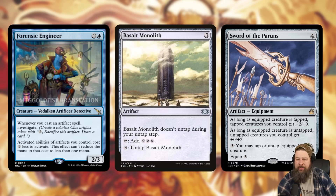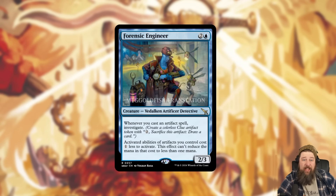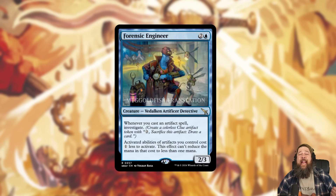If you're playing Commander and you have Forensic Engineer, maybe Basalt Monolith is in one of your mana rock slots just for this backdoor infinite plan. It also works with Sword of the Paruns — if you have a creature that taps for at least three mana, you put the sword on it, tap it for three, untap it for just two mana thanks to Forensic Engineer, do it again for infinite mana. There could also be a home in the Simic cookie deck in standard, and this card seems like a really strong sideboard option in grindier matchups. Forensic Engineer is legitimately great — it has potential in standard, could see play back to Pioneer and Modern in some decks, and seems like a staple in any artifact or clue deck in Commander.